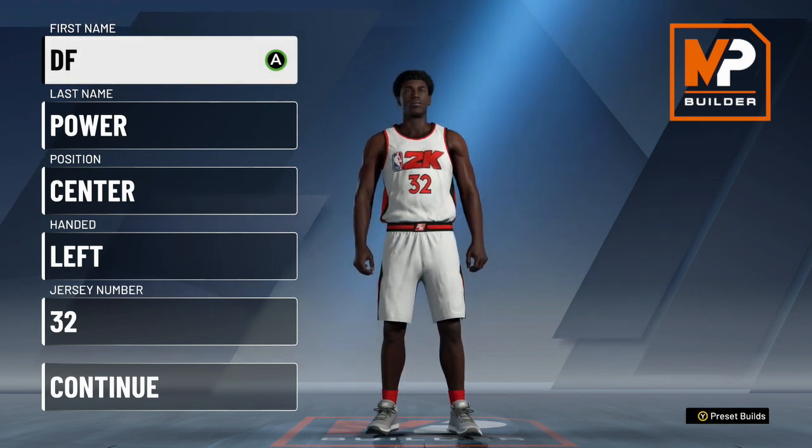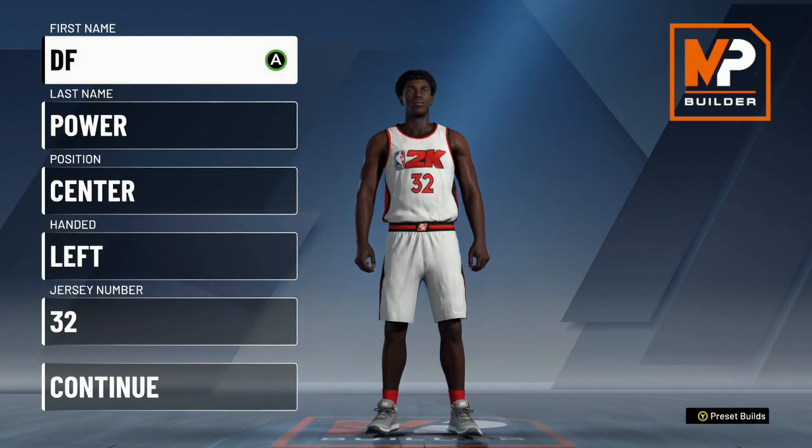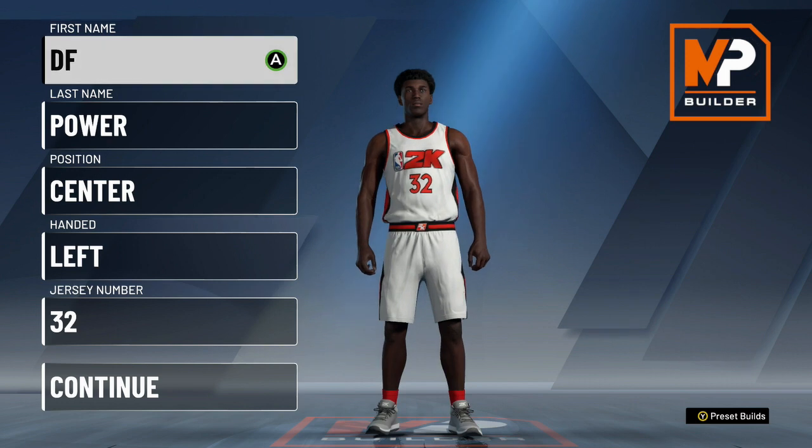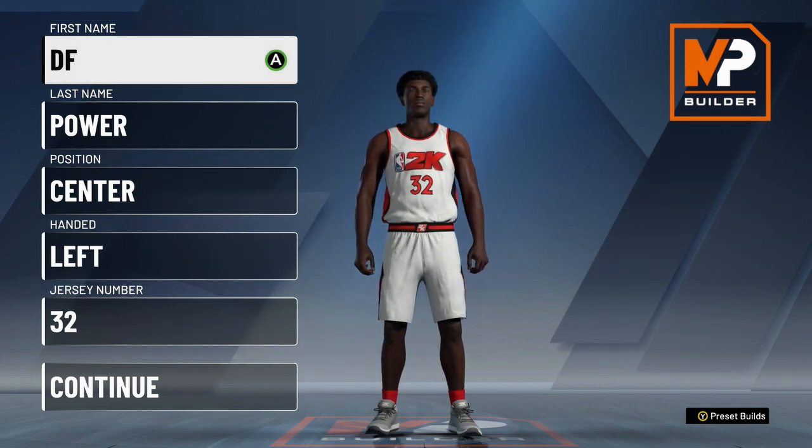We go very detailed: we show the build, the best badge upgrades, the wingspan, the weight, the physical profile, and what badges to equip per build. If you're looking for my specific build, I made a whole video on it — the link is in the description. We also have timestamps so if you're looking for a specific build, you can jump right to it. I spent a lot of time researching this, so drop a like and let's get into the builds.